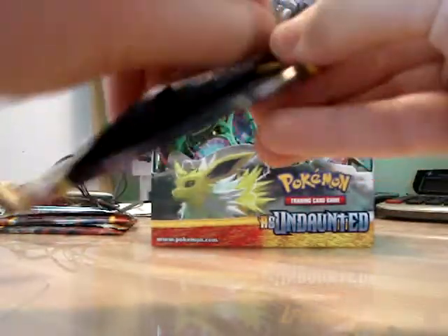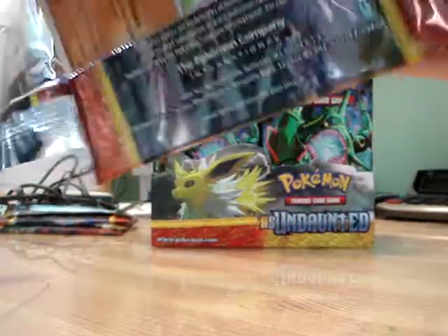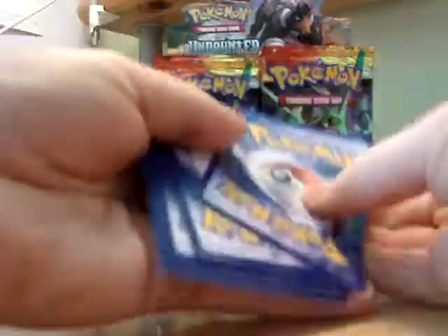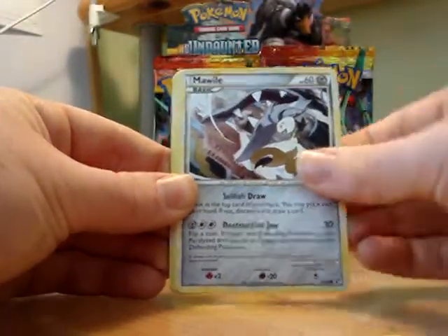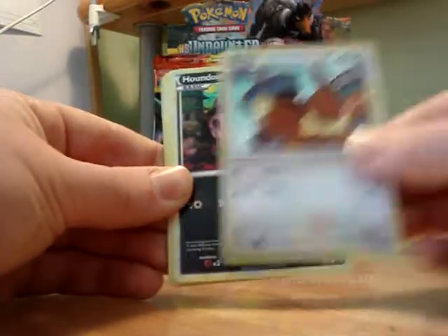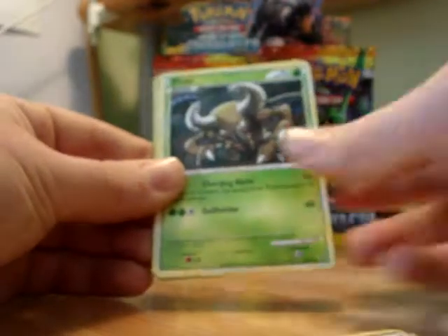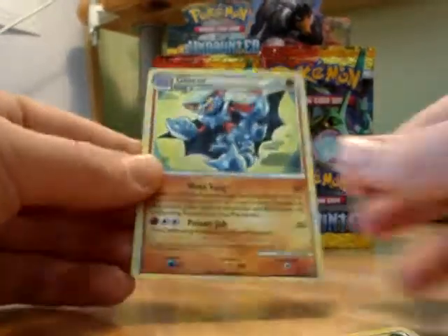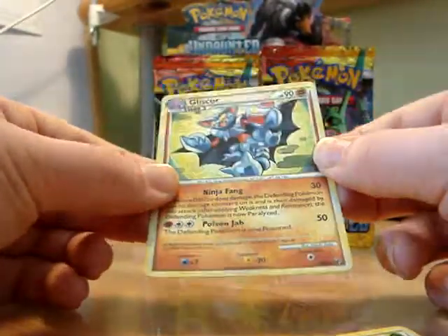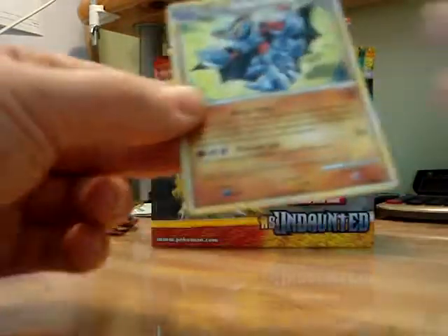Next pack — Jolteon pack. So we have a Gligar, Beldum, Mawile, Eevee, Houndour, Skuntank, Flower Shop Lady, Pinsir. Oh, that's a Rare — a Vespiquen Reverse Holo. Oh, and that's a Holo as well — a Gliscor Holo. So yeah, that's really good. Happy with the Holo.